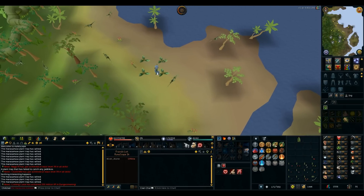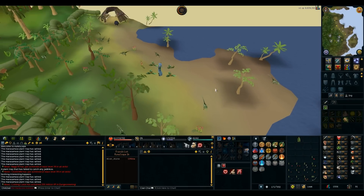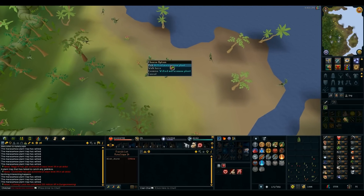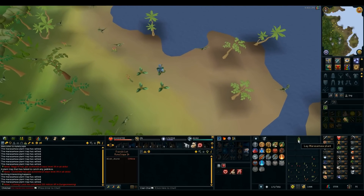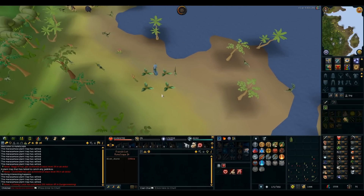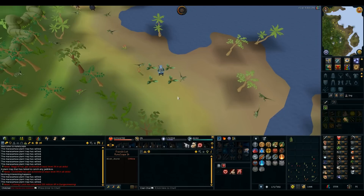Wait for it - there it is. What is that screen shaky thing going up and down like that? Is that Jagex accusing me of botting or something? It happened to me when I was doing red salamanders too. I'm not botting, Jagex.